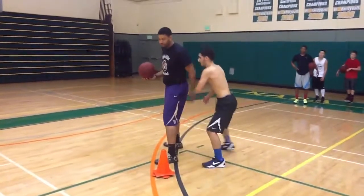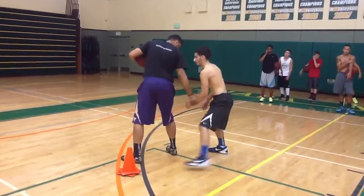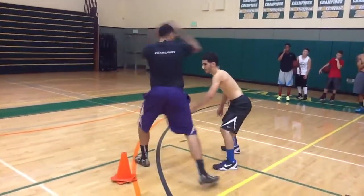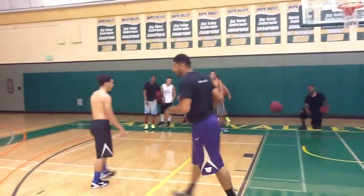Now, if he's not overplaying, he can still create a space here. Or he can just attack his high foot. So he's playing — we catch here, we're going to go over the top. One-dribble, pull up. That's our next progression.